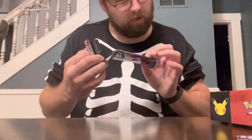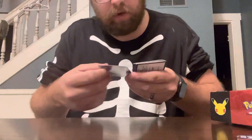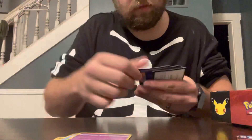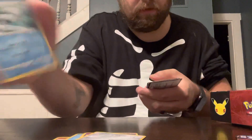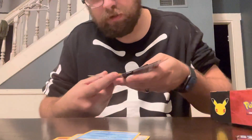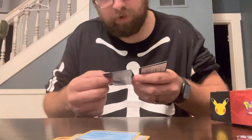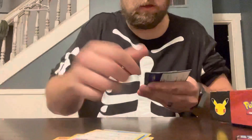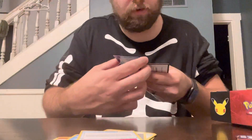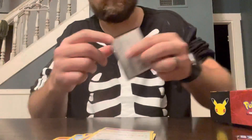This is the Darkness Ablaze. We got a Pessimian, Sinistea, Copperajah, Whimsicott. This one is holographic on the card but not the image - it is a Pinurchin. Staraptor - I'm not sure. I'm assuming that's steel energy. We have Struggle Gloves trainer, Lunatone, and a Corvisquire. Then we got my extra card.